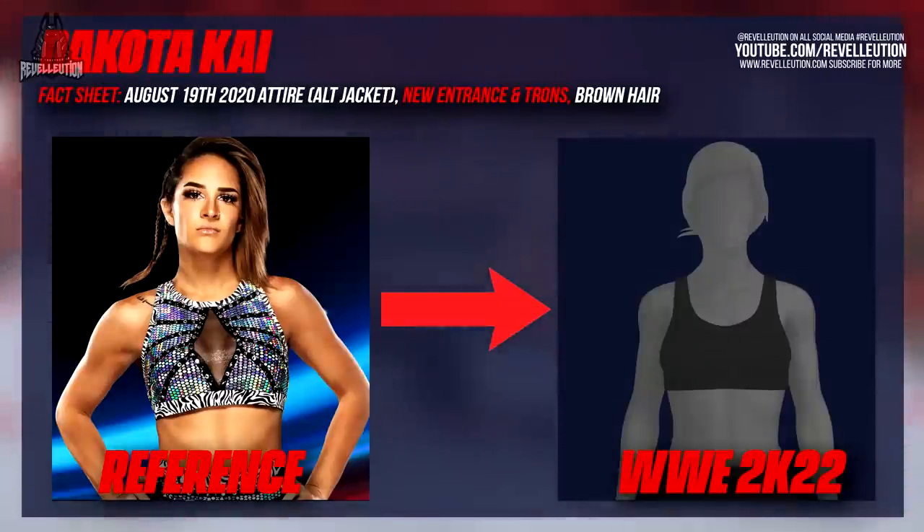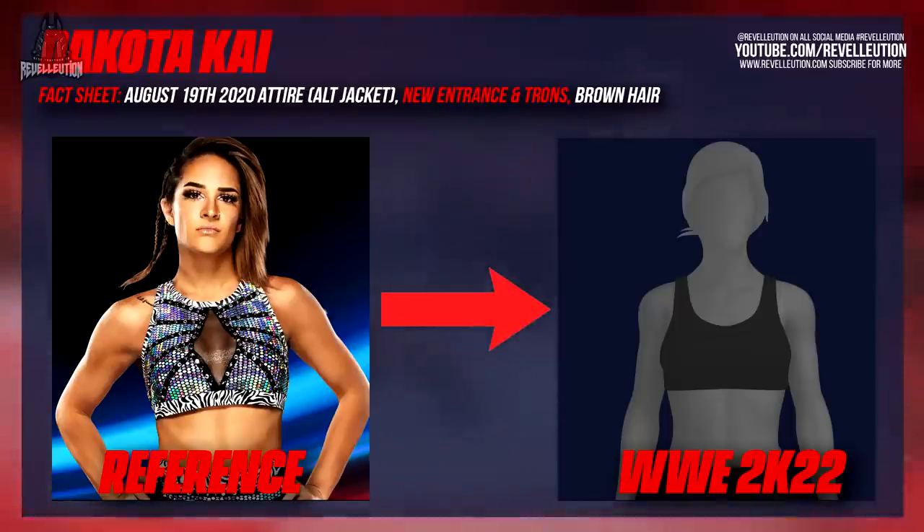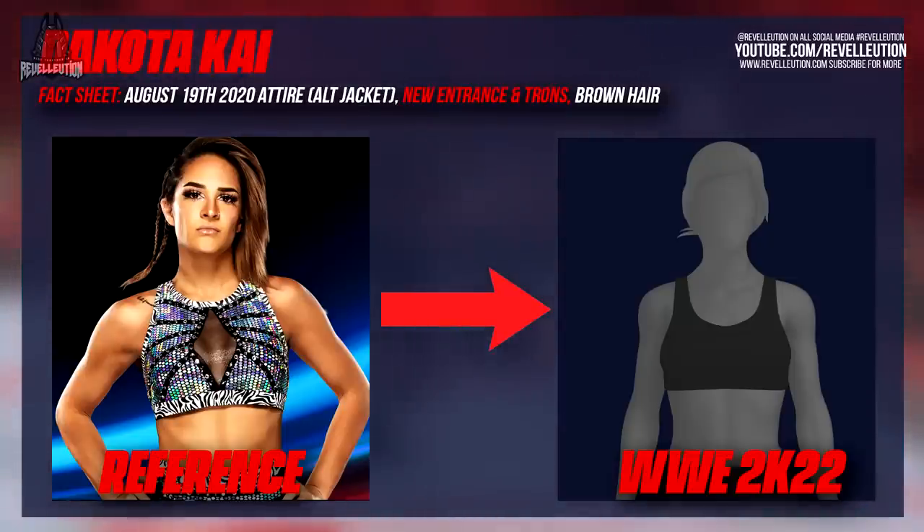Up next we have Dakota Kai, who also has updated titantrons and a new entrance animation, albeit a little out of date. In our version of the game, Dakota had a pre-remixed version of her combat theme with her model seemingly being from her 2020 run. Her attire is from the August 19th 2020 edition of NXT, which is also the attire shown in her roster rating card, and comes with a cap coat half tee. While Dakota is quite outdated, her model does look really good and I'm hopeful that her color dye will do a good enough job to tide fans over.